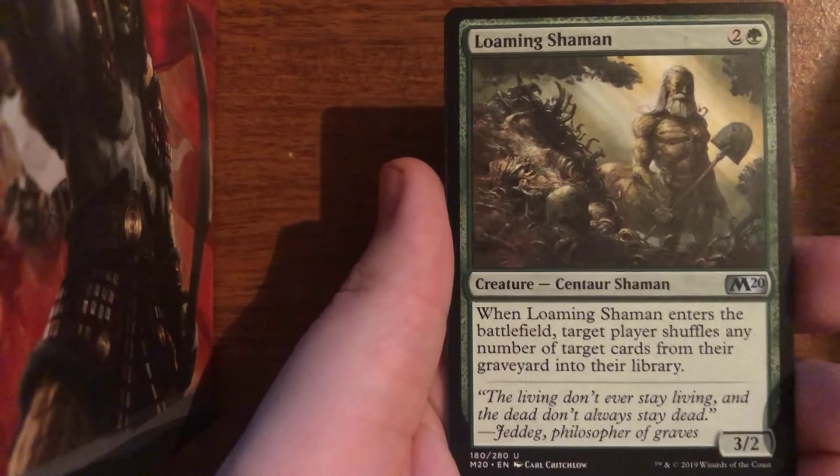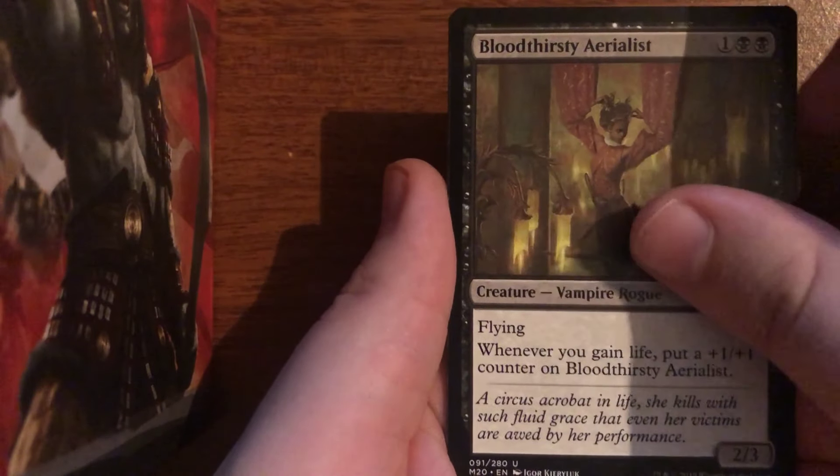Herald of the Sun, Loaming Shaman, Bloodthirsty Aerialist, and a Temple of Epiphany. Not too bad — I'll gladly accept these temples, even though they're not too much in terms of monetary value. They're still pretty sought-after cards and people are going to need them for standard.